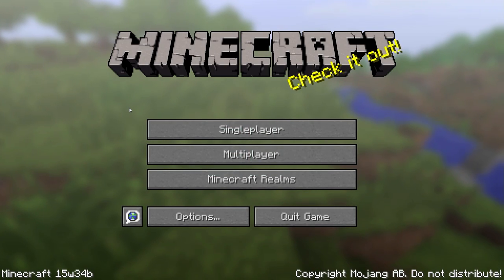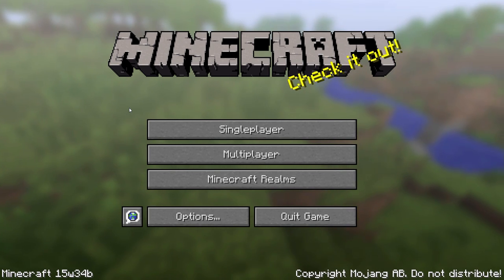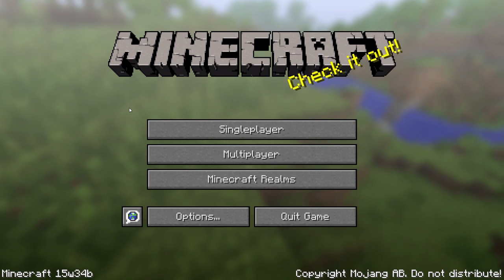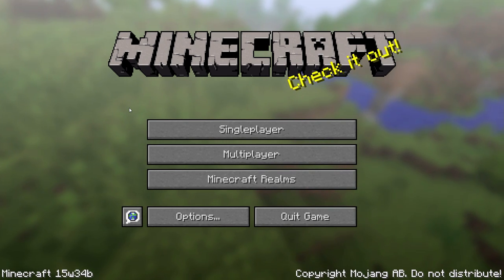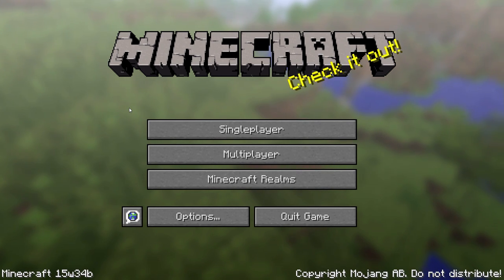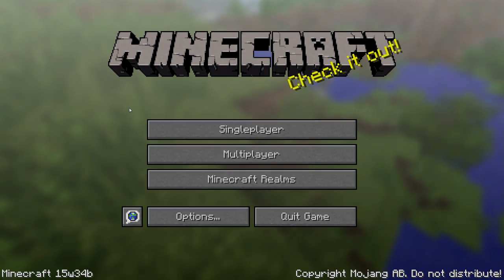Ladies and gentlemen, it is Thursday the 20th of August and Mojang just released another new snapshot for Minecraft 1.9 called 15w34b. This snapshot contains both bug fixes and some new features, both to combat and to command blocks. Let's dive right in!